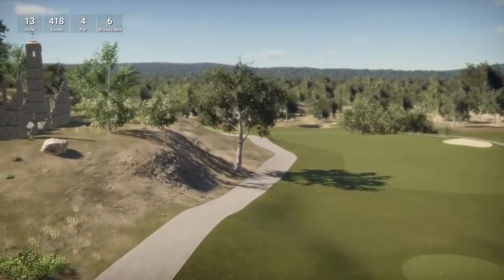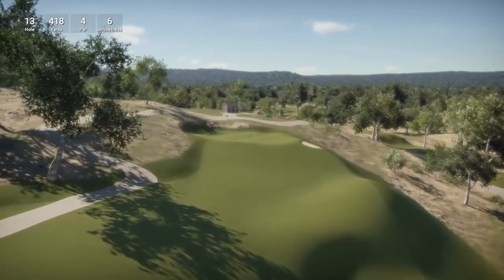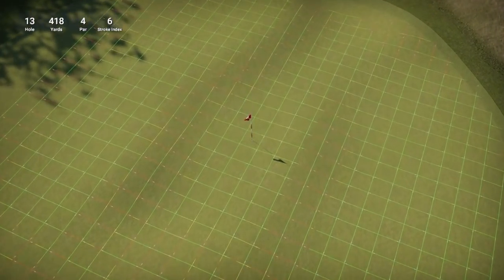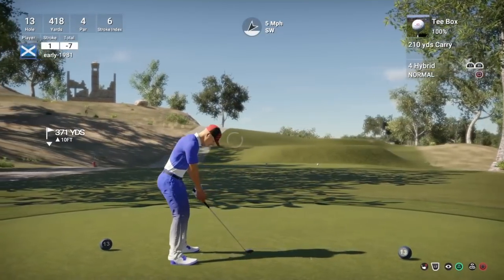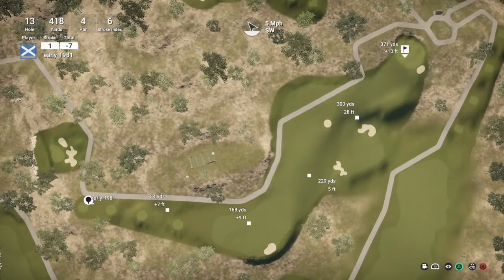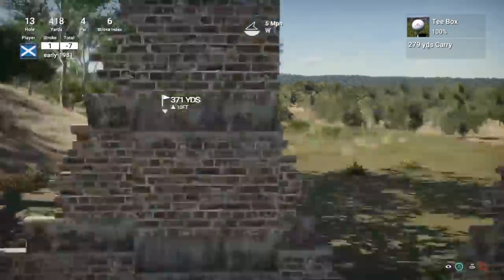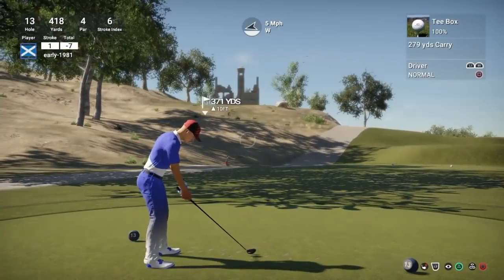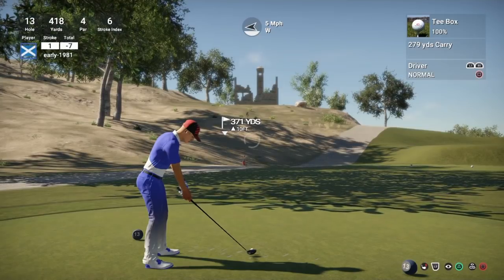Hole 13 is a par four, stroke index six, playing 418 yards. Wow — I love some of the designs of the holes here. Look at this three-tier green — wow, this is a fantastic hole! There's a little ruin here that looks like it used to be a church or a bell tower. Yeah, we can definitely hit driver here. I'm not the best with the camera but it certainly looks like an old church or a spire. I'm going to rely on the wind to take me to the left hand side of this fairway — certainly don't want to go down the right hand side.